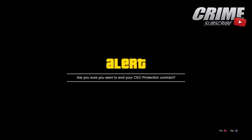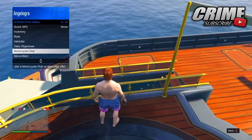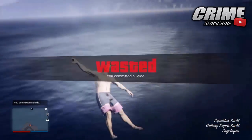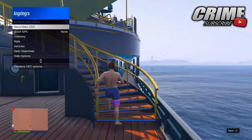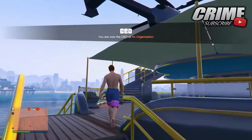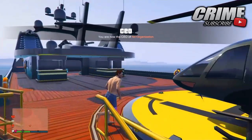You want to retire as a CEO, then re-register as a CEO by pulling up the interaction menu, going down to SecuroServ, and registering as a CEO again. When it asks if you're sure you want to be a CEO, spam X really quickly and get in the sticky bomb. If all is done correctly guys, you should have the hot tub swimwear. Then go over to the helicopter on your yacht and fly to any clothing shop on the map.